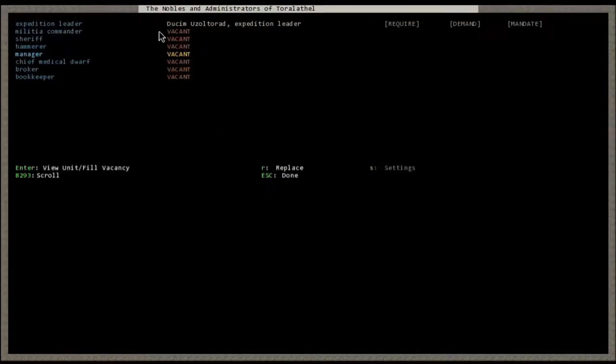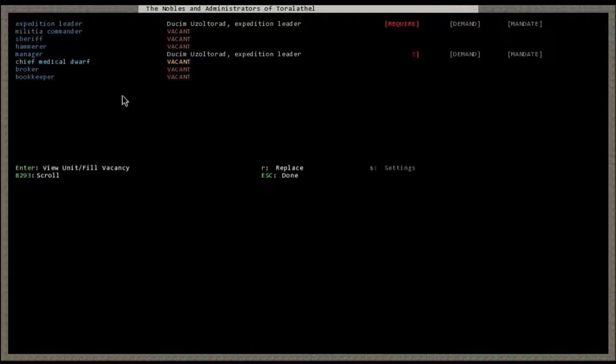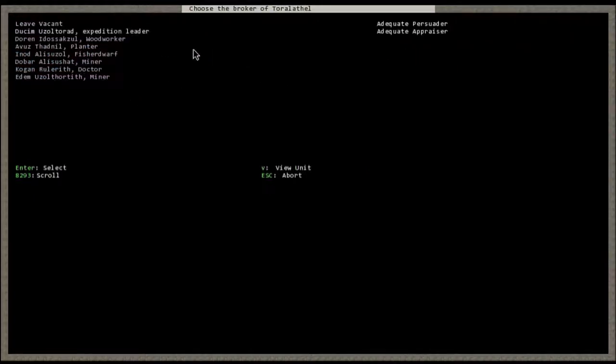Go ahead and scroll through this menu with the up and down arrows — it's not always the same. Find manager and hit Enter, then scroll with up and down keys to find your expedition leader. It'll tell you what relevant skill they have. As mentioned before, organizer is what defines that role. We also want them as the broker and then the bookkeeper — as you can see those are the relevant skills.